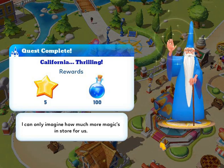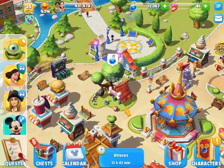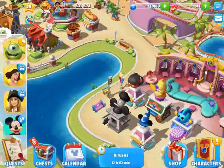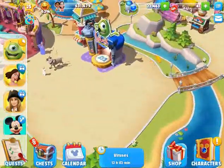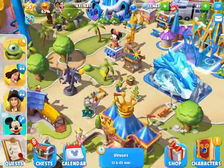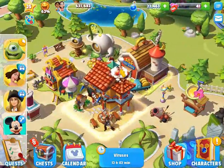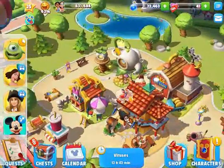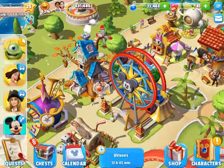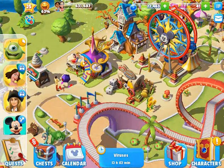California thrilling — I can only imagine how much more magic is in store for us. Finished that quest off. So we're going across here. This is the newest plot of land I've opened. And then we've got Frozen back here, and Brave. And a mix of Peter Pan, Pirates of the Caribbean, Mickey, and Toy Story over here.